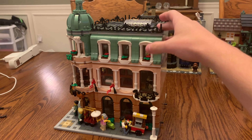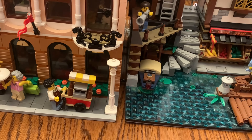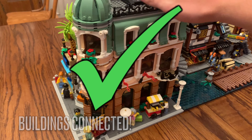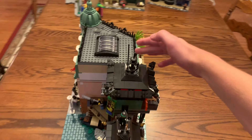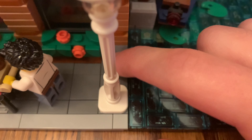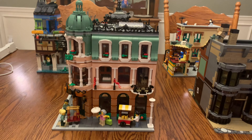Can one of the Creator Expert modular buildings connect to one of the Ninjago City sets? Yes! You can connect a Creator Expert building to a Ninjago City building. That's just what happens when you connect a non-licensed building to a licensed building to mix up your LEGO City. And why are there some sidewalk tiles and some water tiles right next to one another? So it doesn't matter what you can combine with!